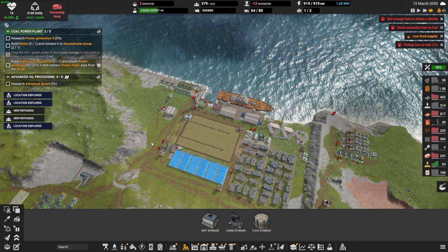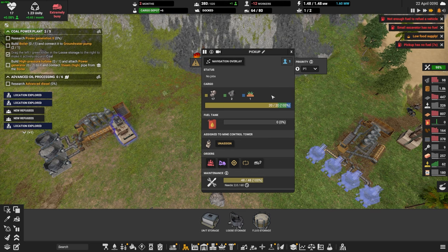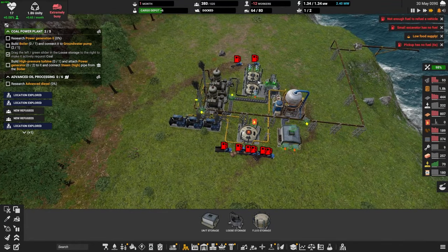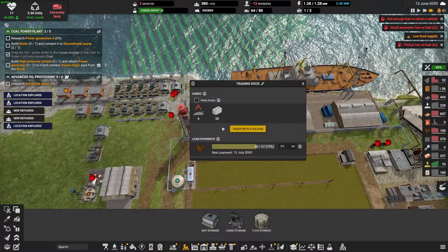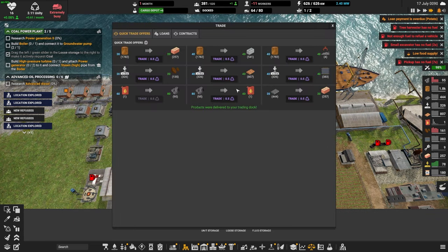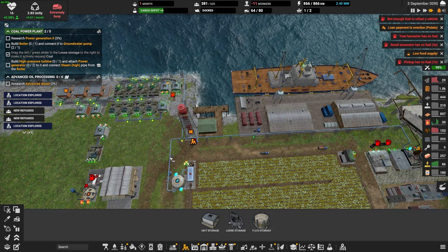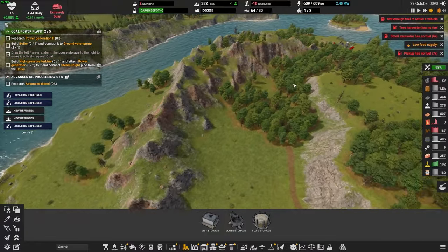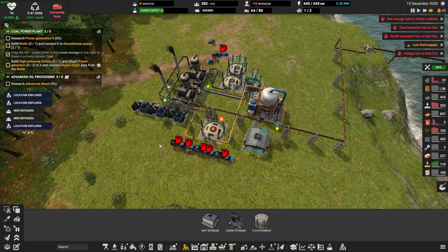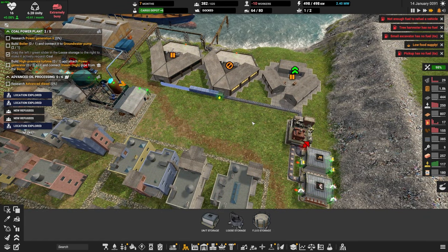Quick trade coal for diesel and go. Are we really that low on coal? Looks like we are because these guys are out of diesel. Let's make sure that we're getting this oil delivered here please. Can someone bring the oil over? We can't even afford more diesel here with coal — or can we? Let's try to get more diesel here. The vehicles are really eating up my diesel, and we're still not done with research for our cargo depot.